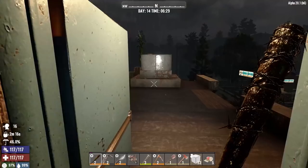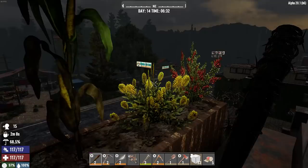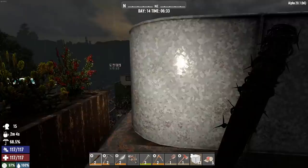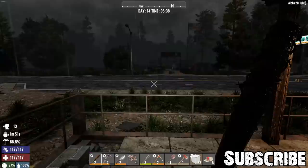Hello everyone, my name is Cap and welcome back to the channel. We're on day 14 of our American Ninja series. Just got some coffee to keep me warm because it's raining. I was hoping for a sunrise. Plants are doing good - we got some corn, goldenrod, and some coffee plants. Those will be ready to replace pretty soon. I did get the mini bike finished and threw a bandana on to help keep my face warm.